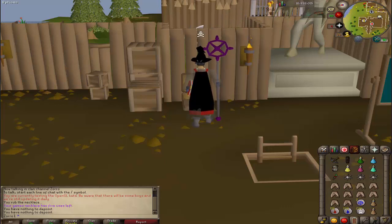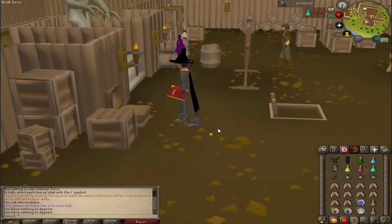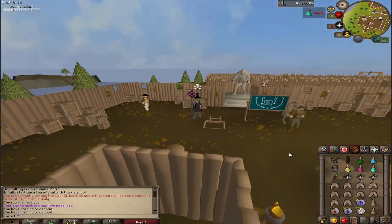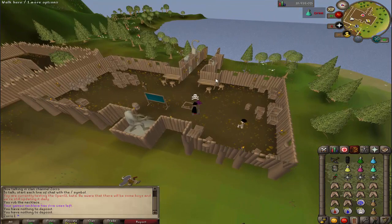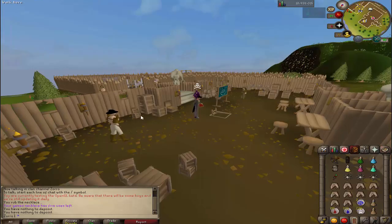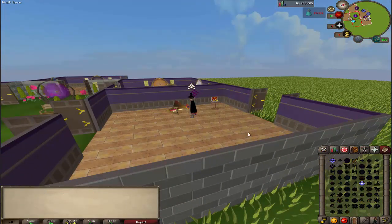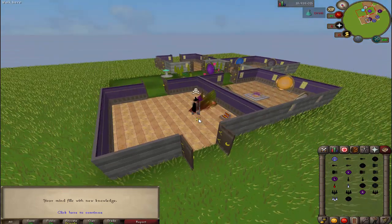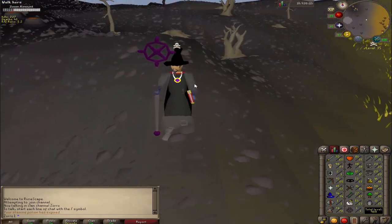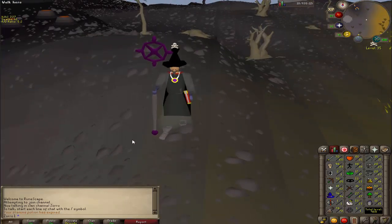I use OSBuddy and they have this new client out called the GL client, which basically means you can zoom way out. Look at this - you can actually see things like miles away. Look at those shrooms on top of the hill. Everything's a bit more glossy, there's a kind of green tinge now. It just looks sick, everything is quite cool and pretty - pre-EOC I'd say.